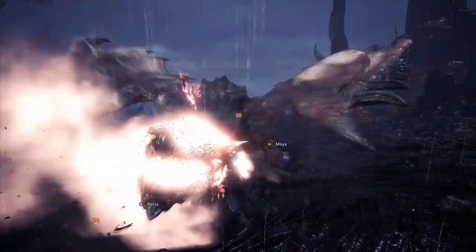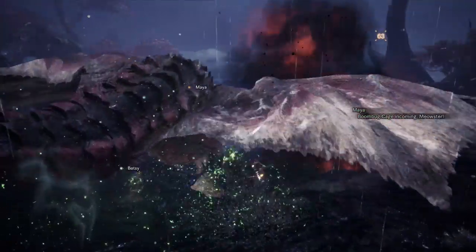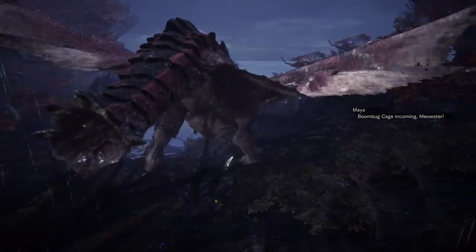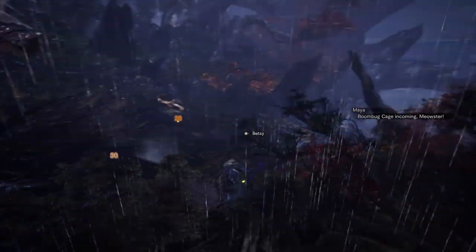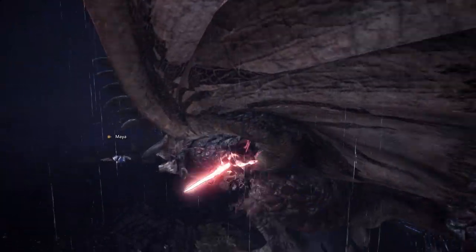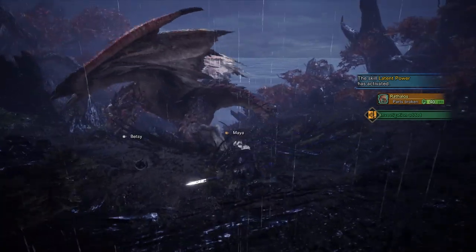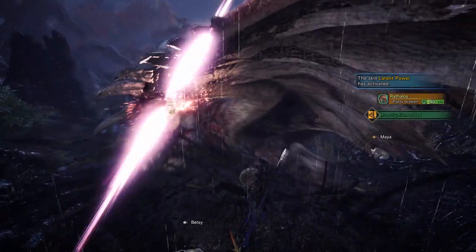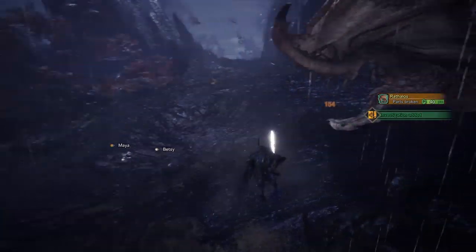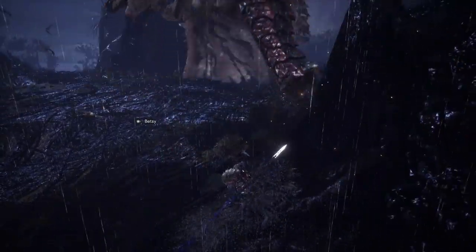So as you can see this is a fairly strong build with high affinity. Unfortunately it comes at the cost of lower raw attack, but if a monster is weak to dragon the increased dragon rating makes up for it. One thing I would suggest is to drop one of the jewels in favour of a Flight jewel, which will give you that Airborne skill — especially if you prefer to stay in the air with the Insect Glaive. Like I said I tend to stay on the ground, so I don't go for the Airborne skill as much. But as always with Monster Hunter World, the choice is up to you. I found this a great build to use, especially when the monster was weak to the dragon element.